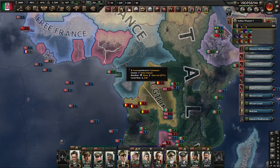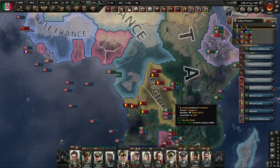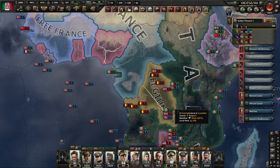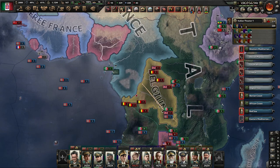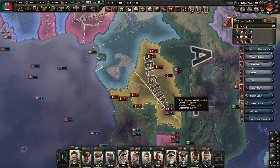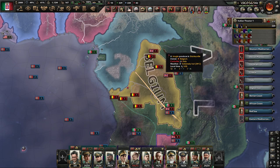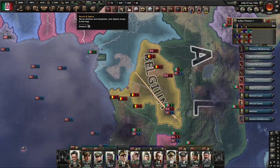Over the years, Hearts of Iron has added different designers: one for tanks, one for planes, and one for ships. I believe they're going to have one for infantry in the next expansion. I saw that in a video, but I'm not sure if it's actually confirmed. Anyway, the designers are really not very friendly for beginners, and I had a lot of trouble with them starting out, so I'll go over them a little bit.